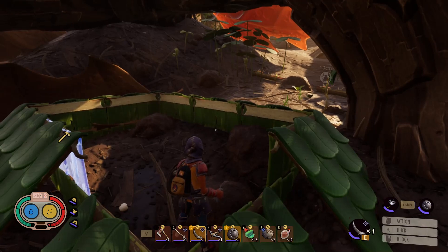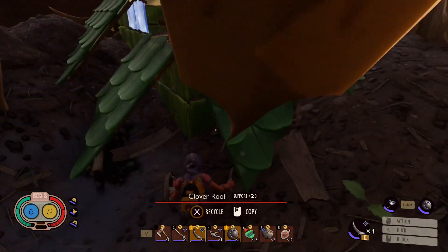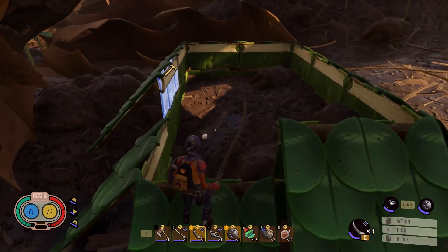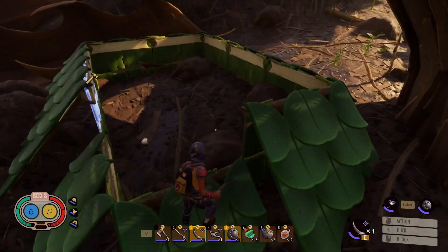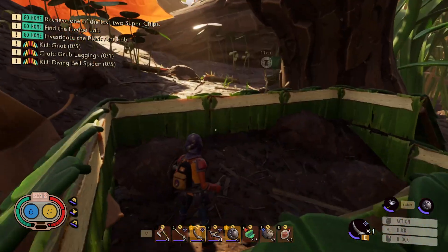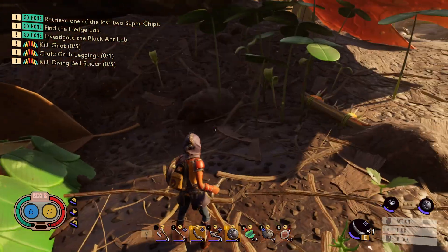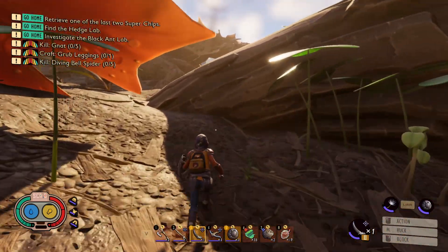Hello everyone and welcome back to Grounded. Today I'm going to show you how to get quick and easy wolf spiders. This is pretty much one of those endless food farm traps with the clover roofs and walls on the inside. I put this one next to the oak tree and this is where I farm my wolf spiders.